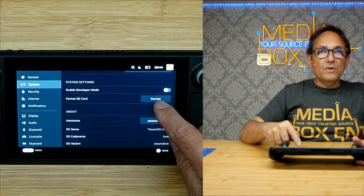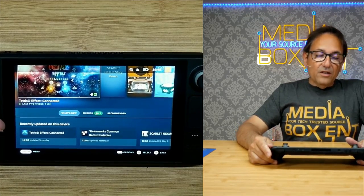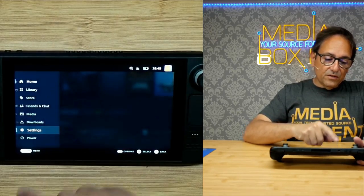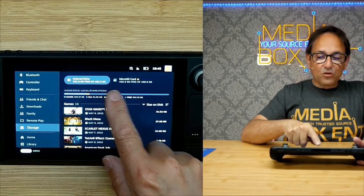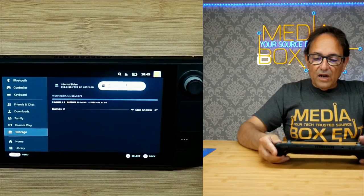About eight minutes later, we're done. To check it, go to Settings, scroll all the way down to Storage. Here we can see the internal 512, and right here on the side we have the microSD card showing 512.